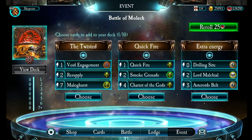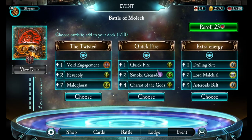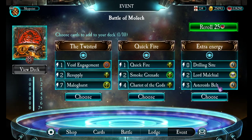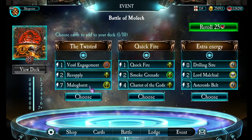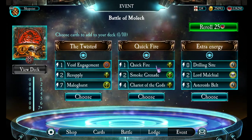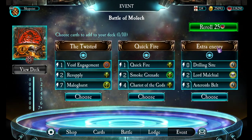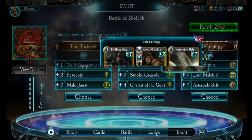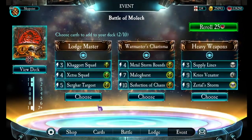Let's go ahead and finish making this. The Twisted brings Malagurst, which is a great card. Quickfire has no Legendary in it. An extra energy brings Drilling Sight, Lord Malkiel, and Asteroid Belt. The Twisted is just around Malagurst — the Legendary card overpowers. Quickfire is a couple of quick damage cards as well as a draw and stun card. An extra energy is all about energy manipulation: Drilling Sight refills energy, Lord Malkiel gives you energy, and Asteroid Belt messes with the enemy's energy. I consider Malagurst to be very important, so let's go ahead and pick that.